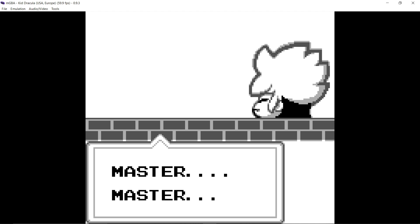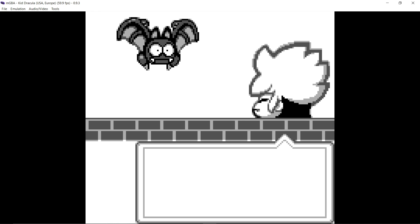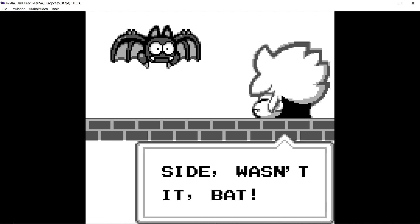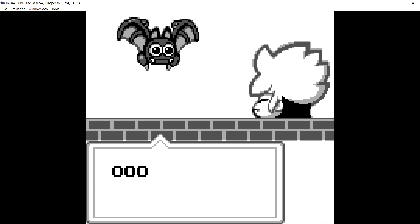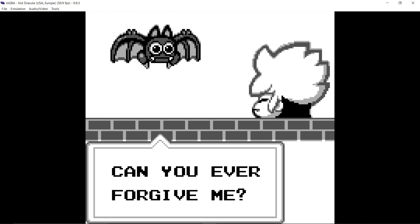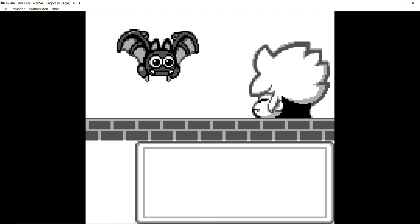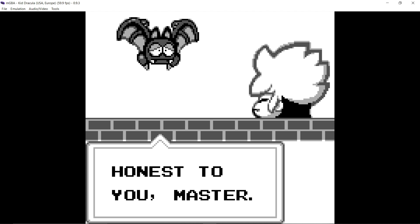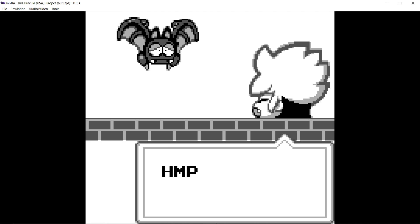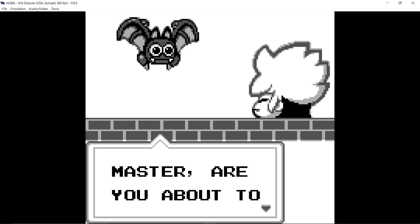Master, master! That was you who betrayed me and went over to Gallimov's side — wasn't it, Bat? I'm sorry, master. Can you ever forgive me? One cannot easily forgive a traitor, Bat. But I'm always honest to you, master — it just happened. I have no time to play around, I'm a busy person.